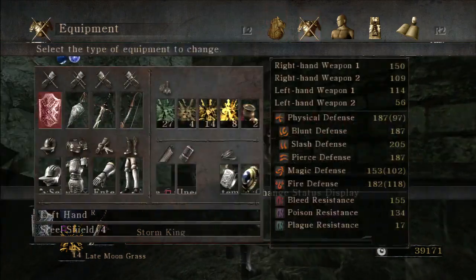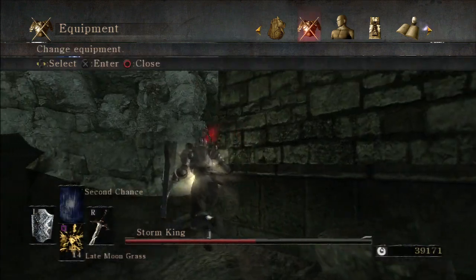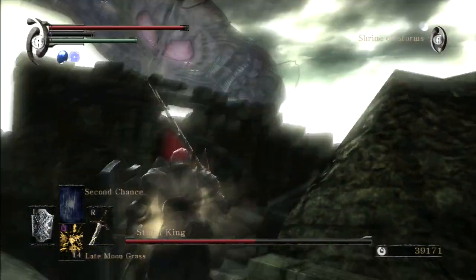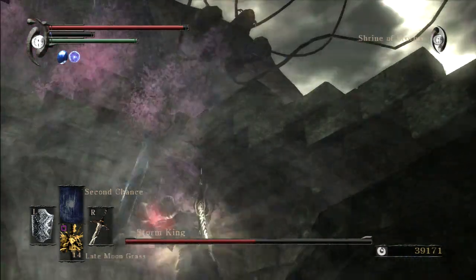Once all the Storm Beasts are dead, I like to move out. I had to check the weight of the Storm Ruler — seriously, this thing is like 6 pounds? It's crazy. It's such a shitty weapon.